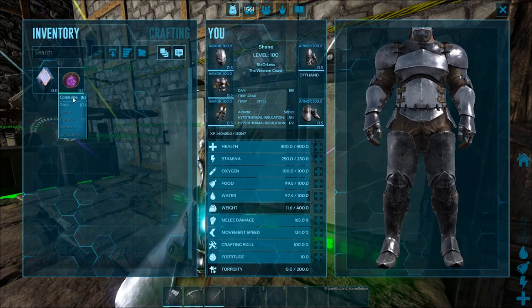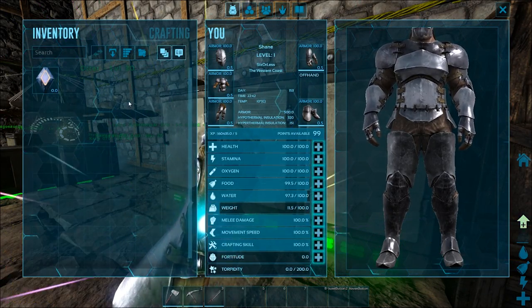What's up guys, today I'm going to be showing you how to make the mind wipe tonic so you can reset all your stat and engram points.